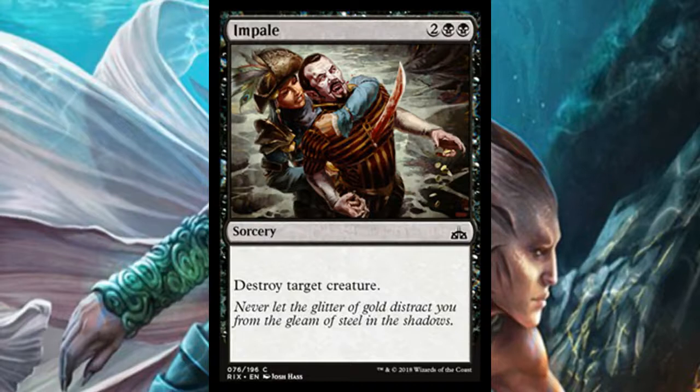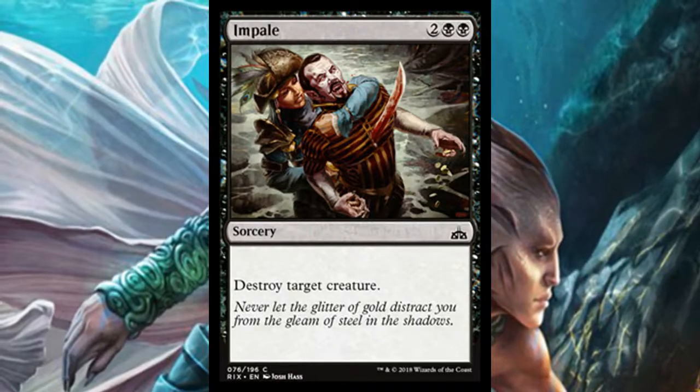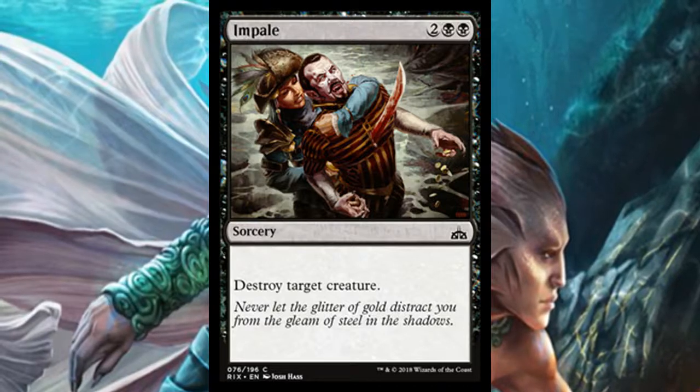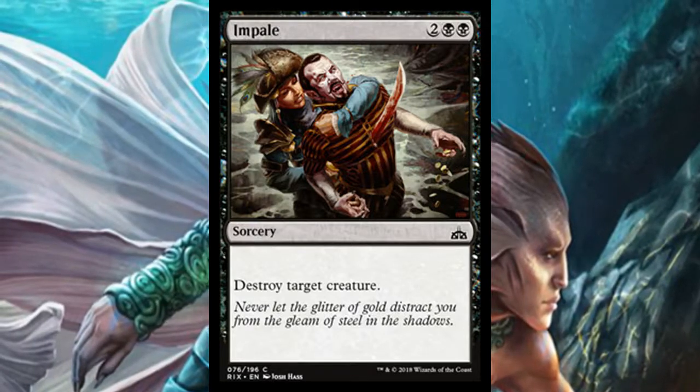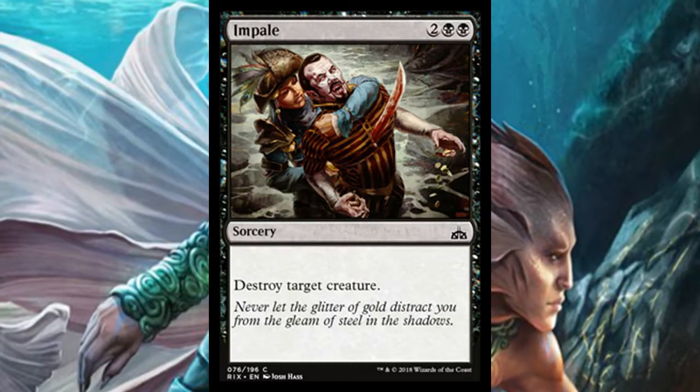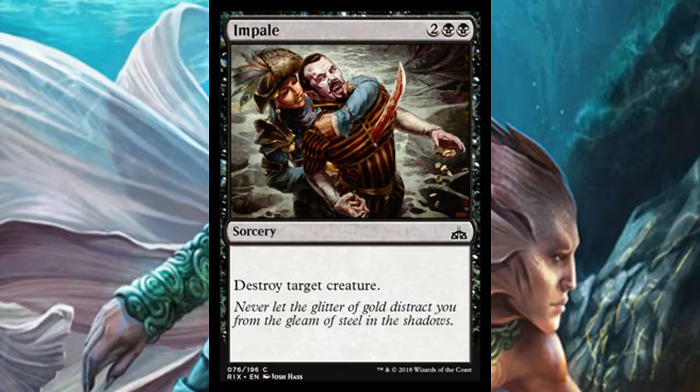Impale is a four-mana sorcery that destroys target creature. It might be a little expensive and not allow you to do much else that turn, but what it does is exactly what you want — destroy a target creature. If there's a creature you don't like, it gets rid of it. Settle for cards like these and you'll be able to deal with the biggest problems.